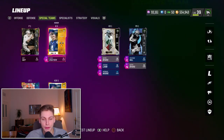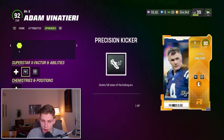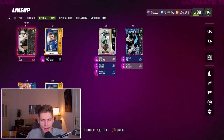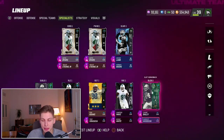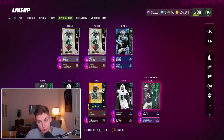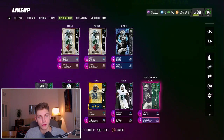I've got Adam Vinatieri with Precision Kicker and Zen Kicker — two great abilities, can't recommend them highly enough. And Ray Guy at punter. Notice both of them also have the Legends chemistry. The Specialist section is where you can hide some extra players that don't count towards your theme team. If I need an extra cornerback that isn't on the Legends theme team but is just so good, I can put him in here. He doesn't waste a spot in the original team lineup but is still available if I want to use him in the game.